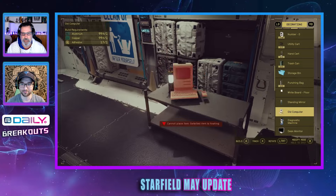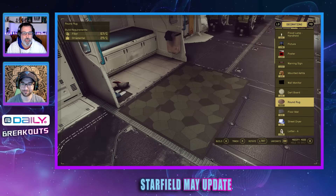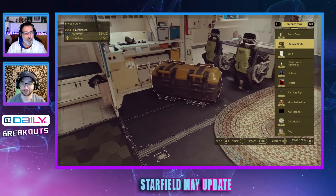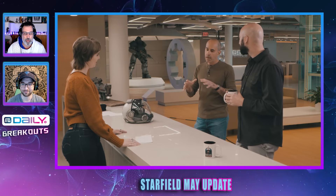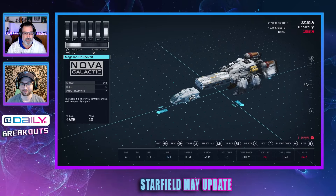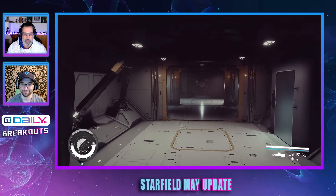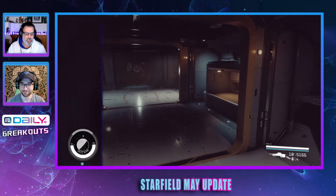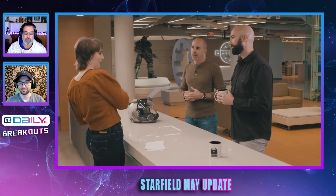Ship interior customization works similar to how players could already customize their homesteads, including changing the position of furniture and other decorative items. You basically get into an empty hull of a ship and decide where you want everything — the desk, the chairs, it doesn't matter. There's going to be some serious time spent creating and detailing the inside of your ship now.